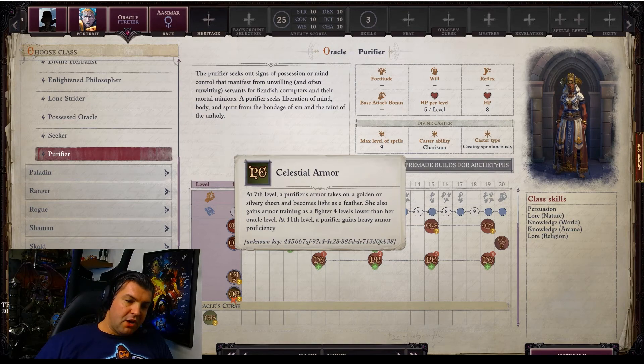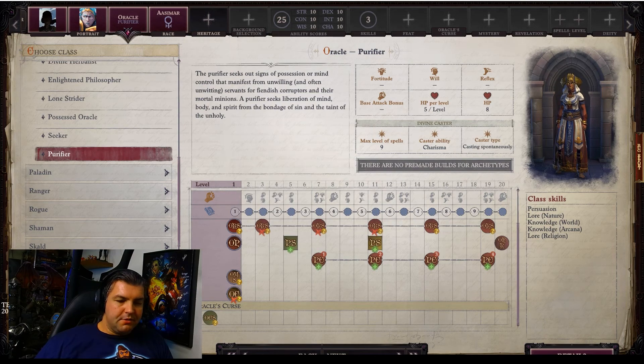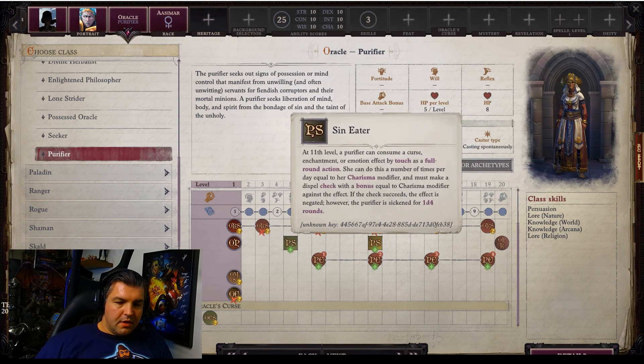At level 11 a Purifier gains Heavy Armor Proficiency — so these are armored Oracles, which is pretty cool. Also at level 11 you get Sin Eater: the Purifier can consume a curse, enchantment, or emotion effect by touch as a full-round action. She can do this a number of times per day equal to her Charisma modifier, and must make a dispel check with a bonus equal to her Charisma modifier — if the check succeeds, the effect is negated, but the Purifier is stunned for 1d4 rounds.